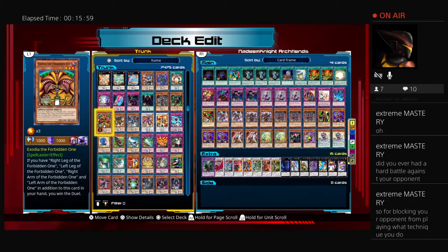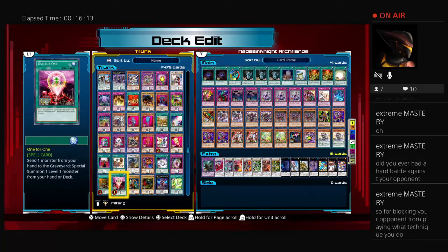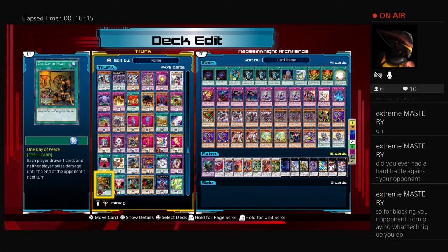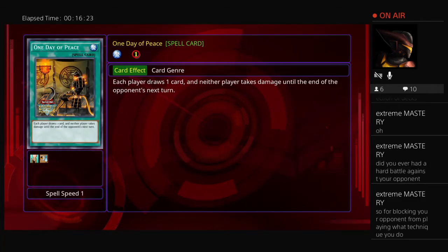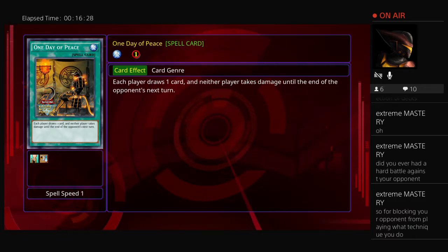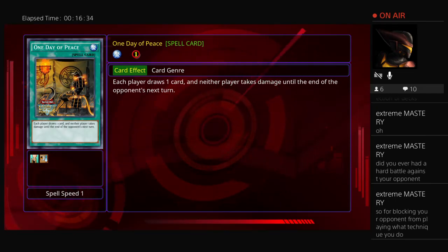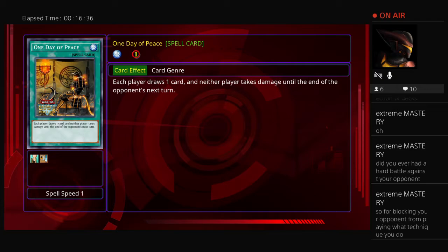If your opponent has a heavy draw engine and an Exodia piece in the graveyard they can't recover, and they have no cards left in their deck, you can play One Day of Peace. It forces them to draw, and because they have no cards left in their deck, they deck out — which is a win condition just like Exodia's effect, and the duel would end in your favor.